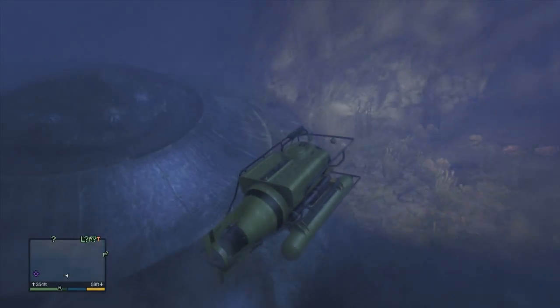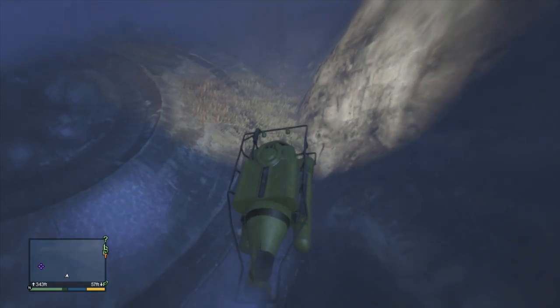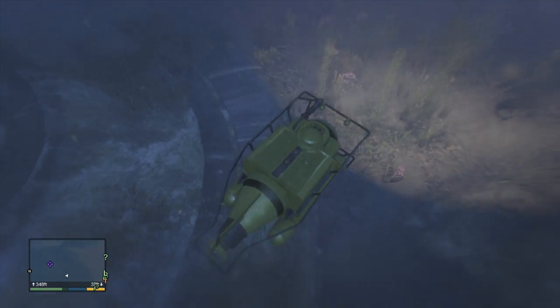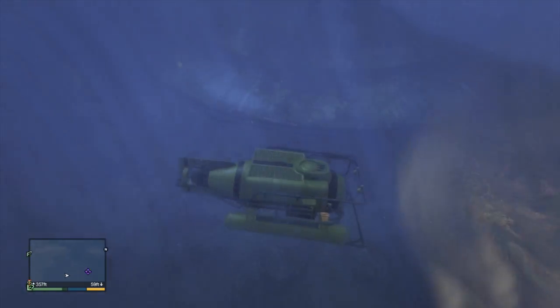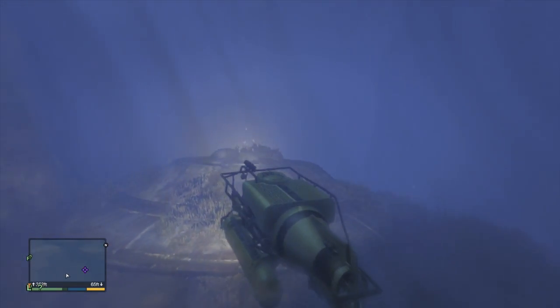Welcome back everyone, Prestige here and today I am playing some Grand Theft Auto 5. I figured I'd teach you all how to get the mini submarine outside of missions to use in your free roam time to explore the San Andreas oceans, or pretty much do whatever you want with. I'm also going to be showing you where you can find the underwater UFO. I don't know if this is an easter egg or if there's a background story, but I think it's pretty sweet. Let's begin.